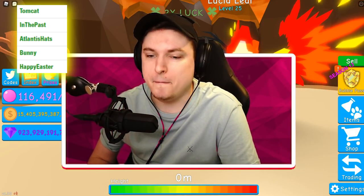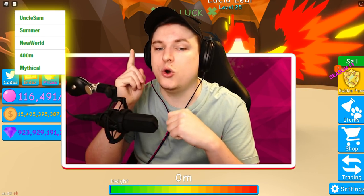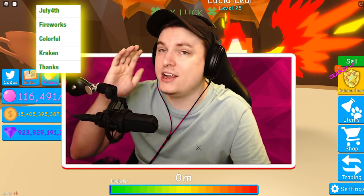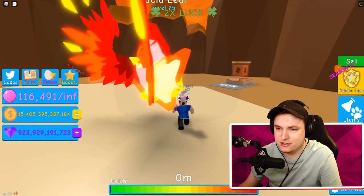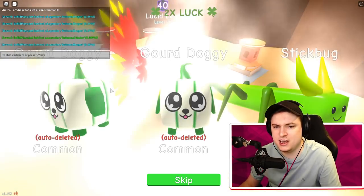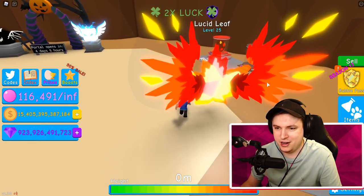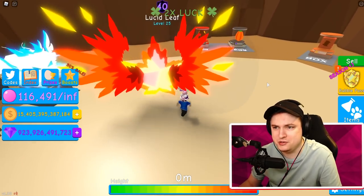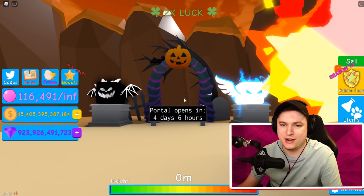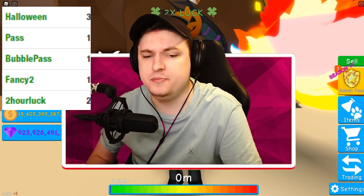Next: Happy Easter, Bunny, Atlantis Hats, In The Past, and Tom King. Then: Mythical, Code 400 Million, Code New World, Code Summer, and Uncle Sam. Then: Tanks, Code Kraken, Code Colorful, Code Fireworks, and Code 4th of July. Quick break — I've still been opening up these eggs and I've still not been lucky. I'm just getting the dragons and the masters, but not the secret rats. There's two types of luck going on. I've been opening nonstop and it's just not really working out for me. Have you guys been lucky in this last update? I just got the loose leaf — it's kind of sad. I'm just hoping I saved all my luck for the Halloween update so I can get every single secret from there. Then: Code 2 Hour Luck, Fancy 2, Bubble Pass, Pass, and Halloween.